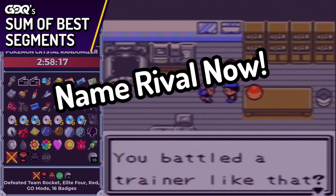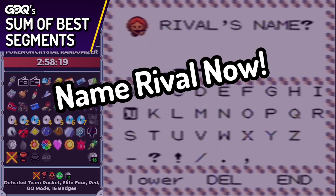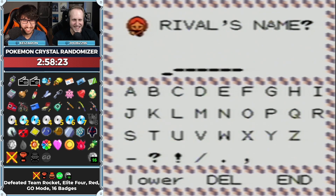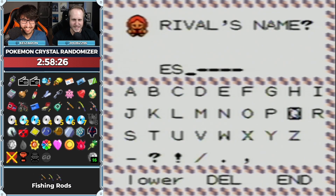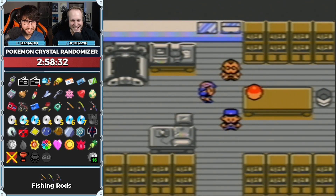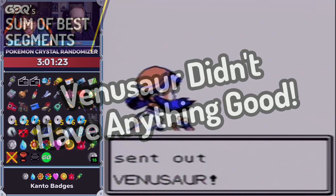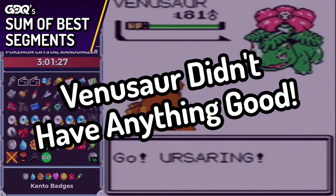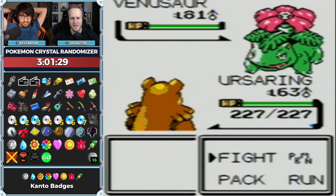Oh yeah! You have to name your rival now! Espeon — what could have been? He still has a Venusaur. It's 81 instead of like 70-something. We'll probably be okay, I don't remember Venusaur having anything amazing.